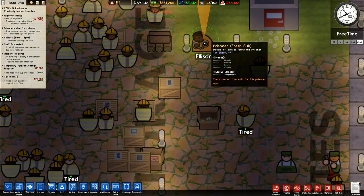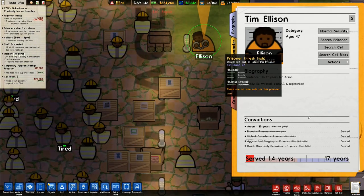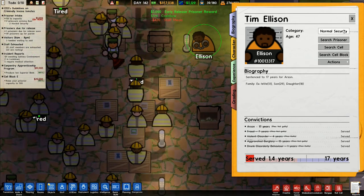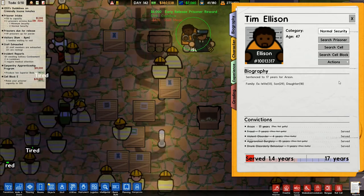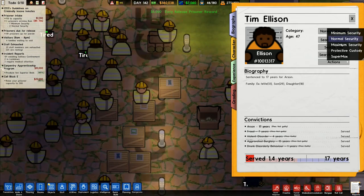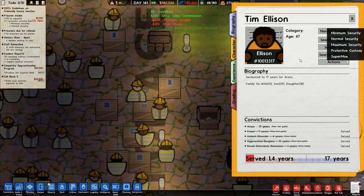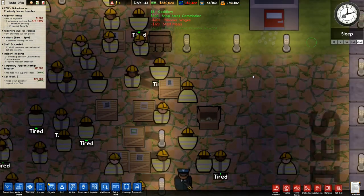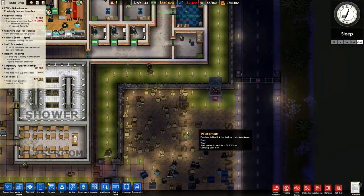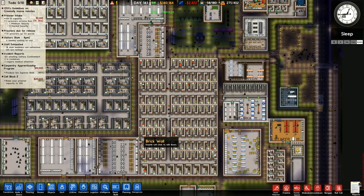No free cells — where am I supposed to put you? Normal security, minimum, normal, maximum, protective custody, supermax — so I could choose to put him somewhere else if I wanted to. But he now does have a free cell, so they are able to now be put into the cells.